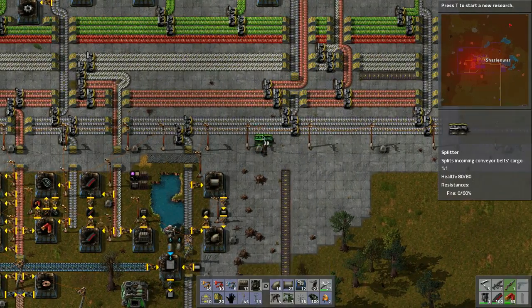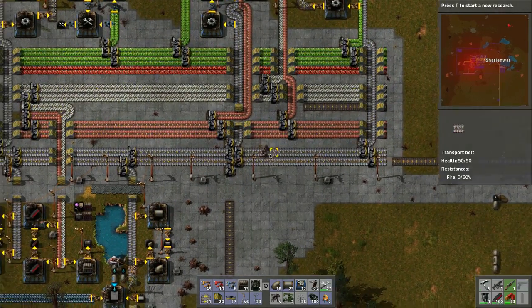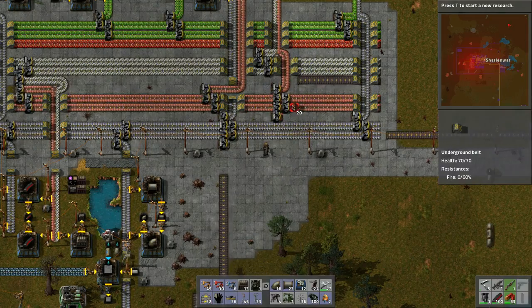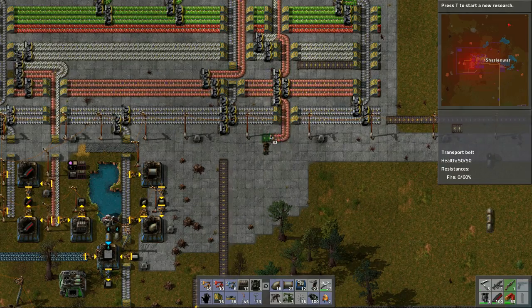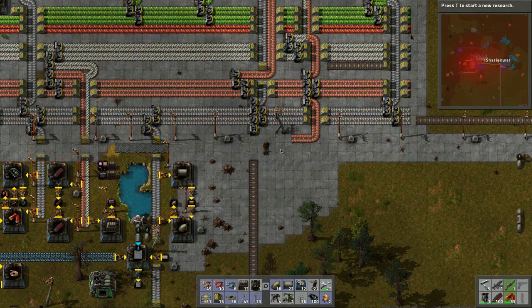Maybe have the belt go underneath and then split the copper somewhere — snake it down. The power pole is in the way, so we need to route around that.